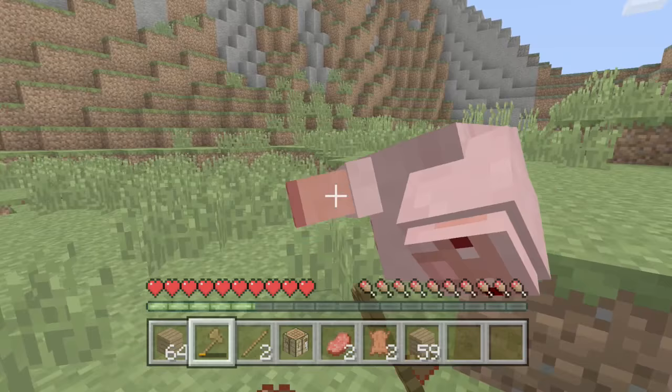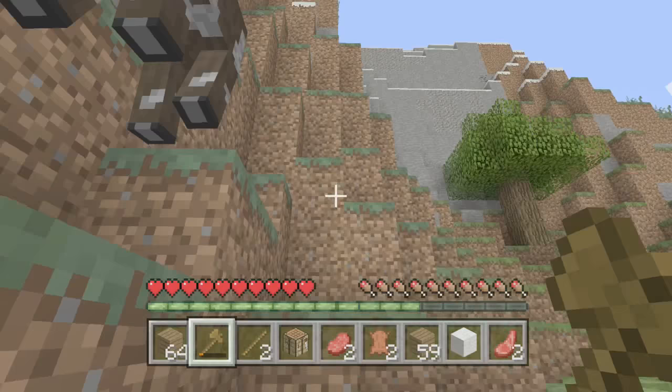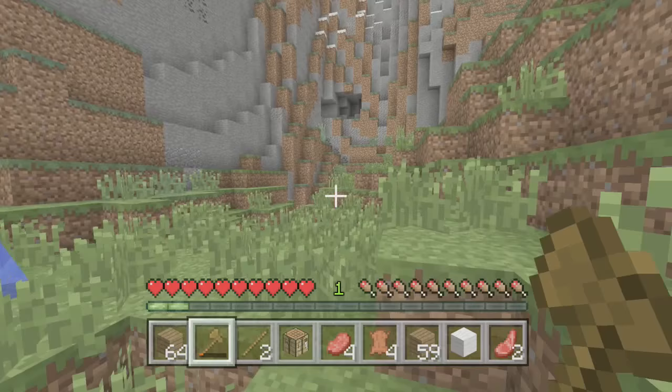Next, you're gonna want to go and kill stuff so you can get some food. Sheep are definitely the most valuable because you can use their wool to make a bed. So if you have a lot of sheep in close proximity, that's great — go get yourself some sheep.